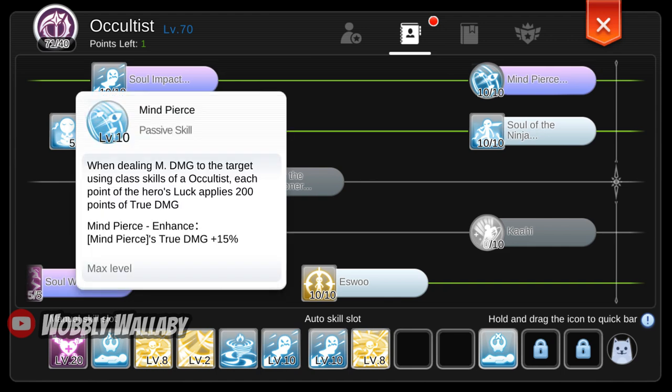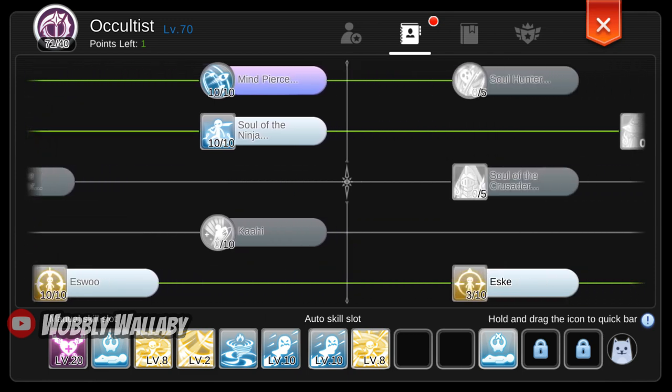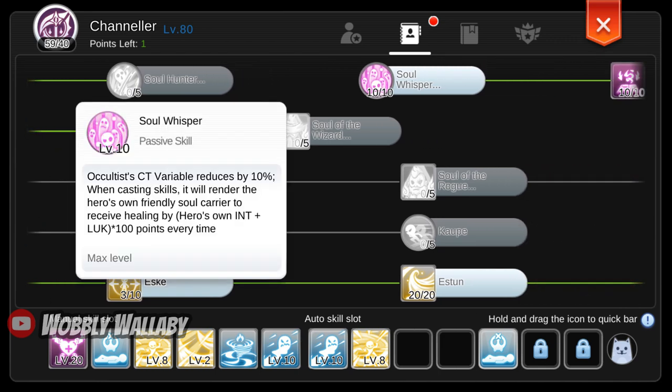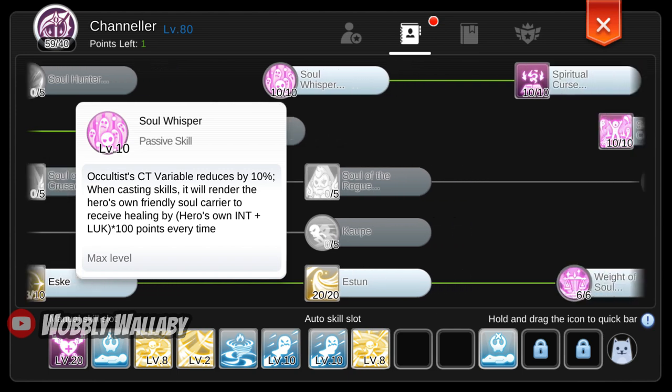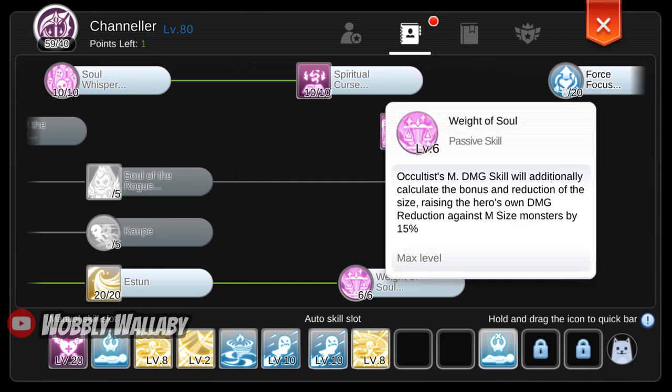Next is Mind Pierce. It is good for extra damage, and explains why people would invest in luck. I still wouldn't put a lot into luck, since I still find int more useful and it has more damage modifiers associated with it. For channeler skills, the Soul Whisperer skill is nice since it reduces your variable cast time. The fantastic passive skill is Weight of Souls, which allows size modifiers to work.